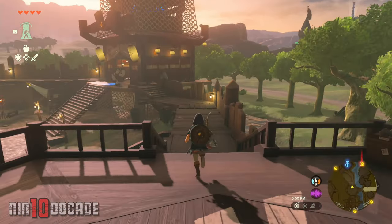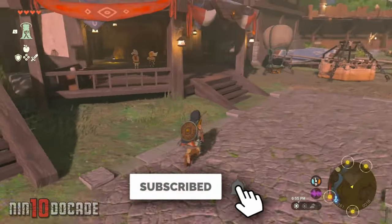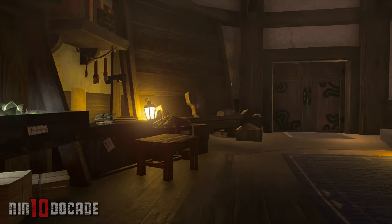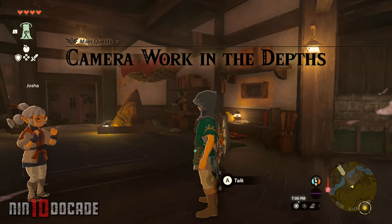Once you have the paraglider, go and speak to Robby and Jasha at the bottom floor of the building with the telescope where Purah is located in Lookout Landing. They will talk to you about the depths and helping Jasha capture a picture that resembles a figure on the slate. They will assign you the main quest Camera Work in the Depths.